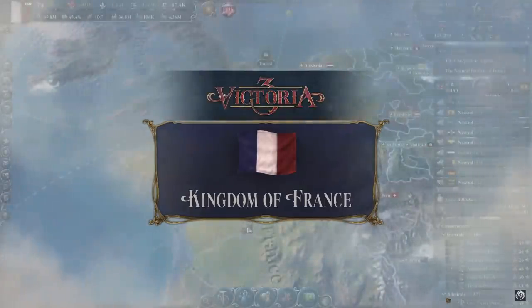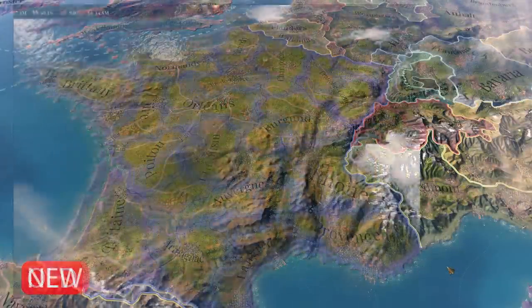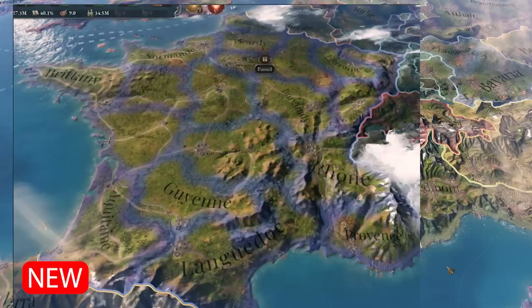The pack also features a rework of the French state regions. While the South and West saw a light reduction in state regions, the North and North East saw an increase. If you have eagle eyes, you'll notice that the Rhinish state regions are now split at the Rhine rather than crossing over it, truly allowing for France's natural borders to be secured. In general, these regions seem to be following rivers more than before.